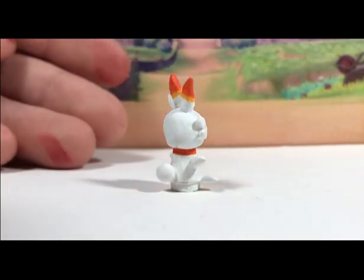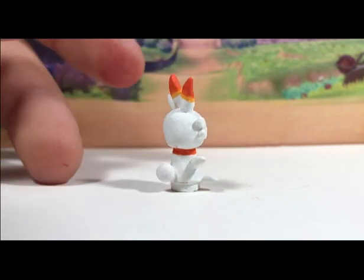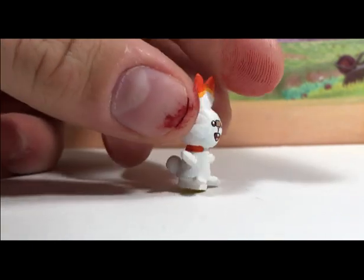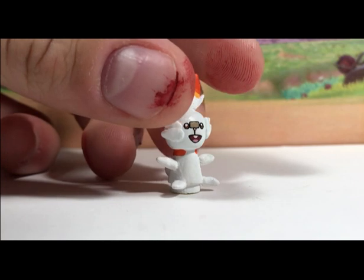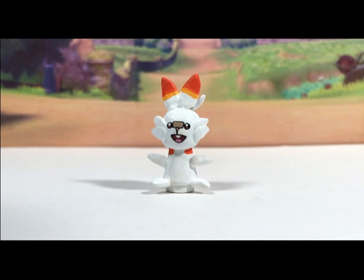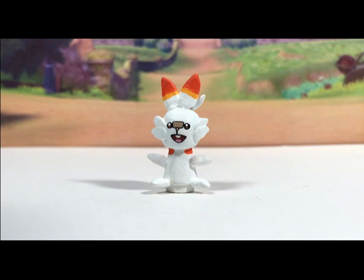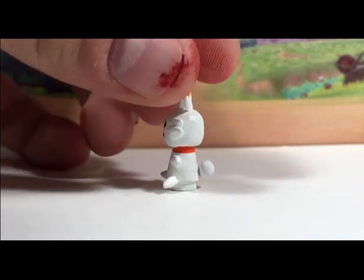Everything else is sculpted on as well. I gave him a little tail on the back — I don't know if that's exactly what his tail looks like, but I think that's what I'd imagine a bunny would have. I gave it little feet and little arms which I super-glued and glazed down so they wouldn't pop off. The face is obviously where most of the work went into — trying to get those eyes right and the mouth. I also glazed over the entire thing in a gloss to protect it.